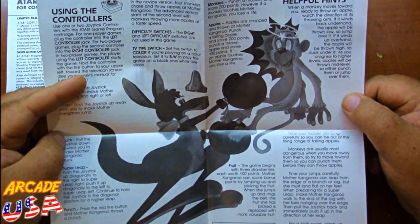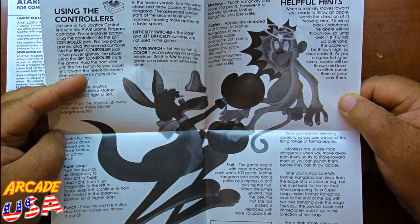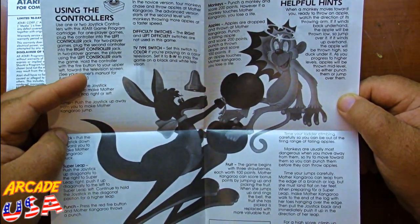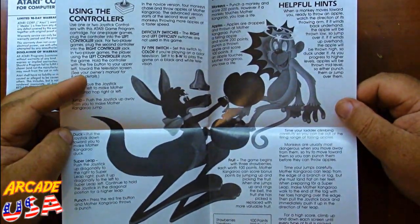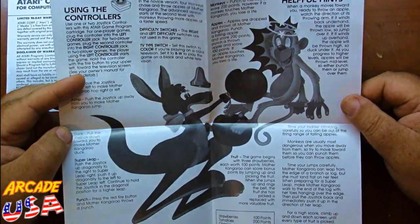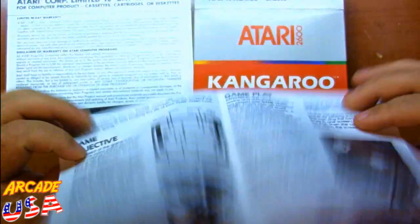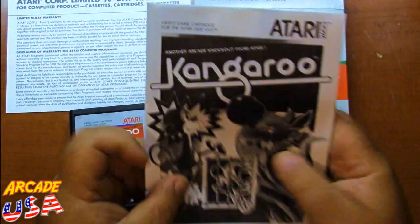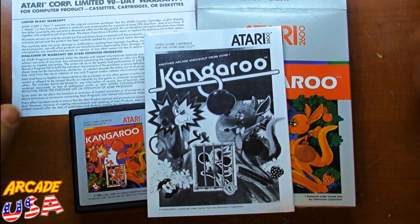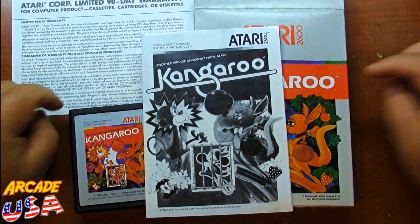There are helpful hints in the manual: when a monkey moves towards you ready to throw an apple, watch the direction of his throwing arm — if it winds back underhand, the apple will be thrown low. It is true: if they've got an arm raised, they throw it high; if their arm is low, they throw it low. I didn't really pay too much attention to that, though. So, Kangaroo — what are your thoughts on Kangaroo on the Atari 2600? What did you think of it in the arcade? Comment down below.